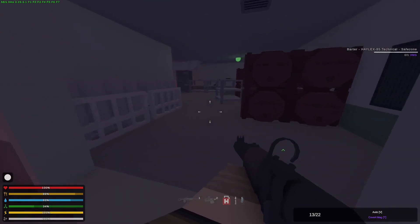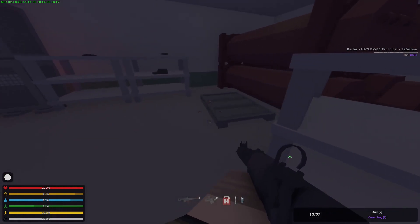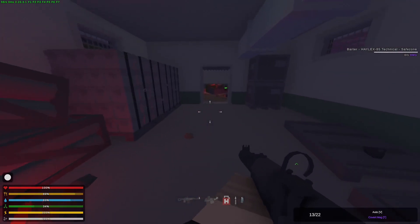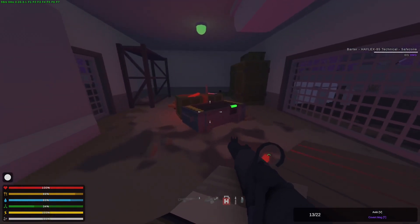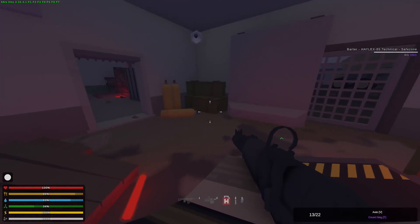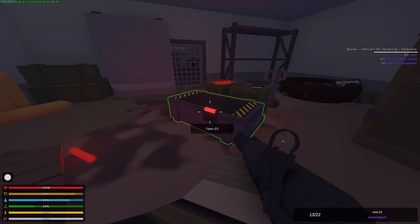Frag ammo, not bad. And there's another one over here. I don't think zombies spawn down here, so you should be fine to just run around. HQ fabric — so you get a variety of things from these. They seem to take about 30 seconds or maybe a minute to refresh, but you can just sit here and keep looting them.